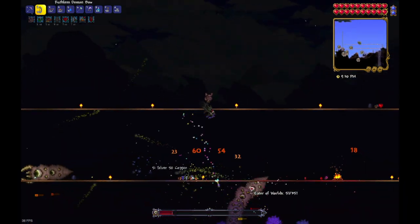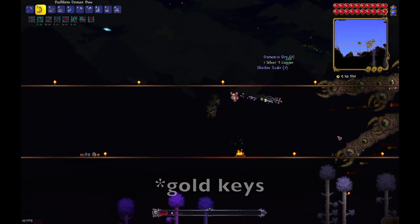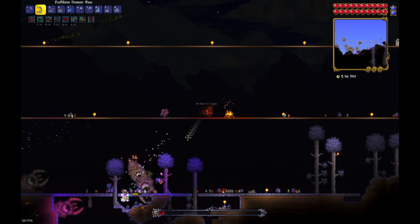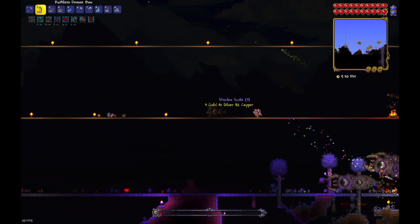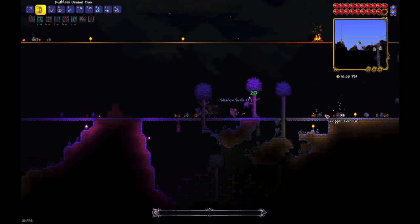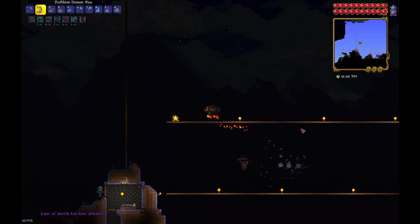I got the Shiny Red Balloon like five minutes before I started recording because in For the Worthy you need gold chests to open the sky chests. I had to go into the dungeon and I kept getting three-shot by the mobs there, but eventually I got the gold keys. And there we go — that is Eater of Worlds defeated in For the Worthy!